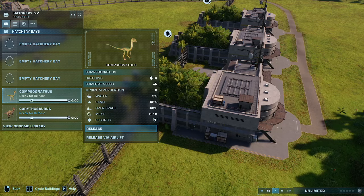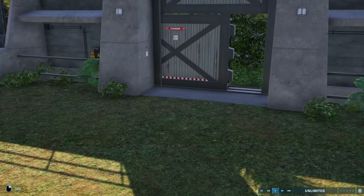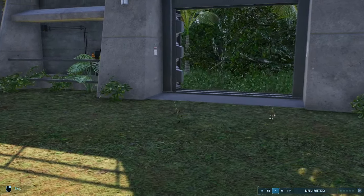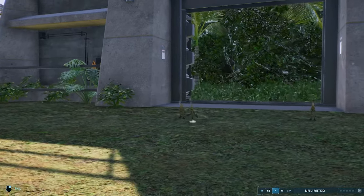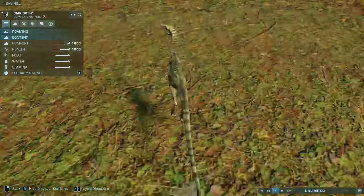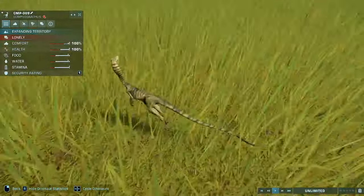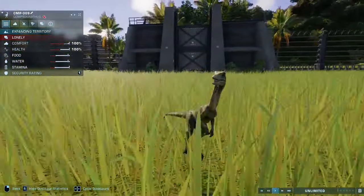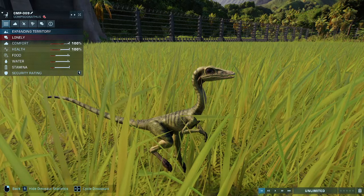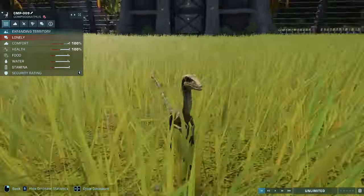Next we have our 2001 Compsognathus, which are almost identical to the Lost World ones. There are some key differences — the green seems a lot more intense on these Compsognathus, and I think they've also got the red below the bottom jaw on the neck. And again, red around the eyes — it's a theme.